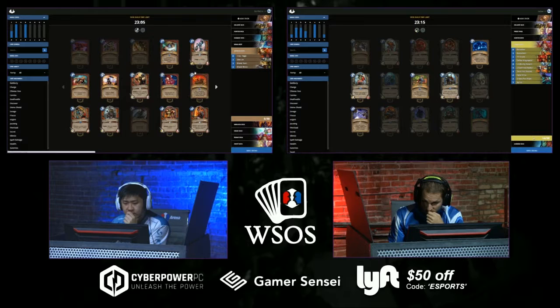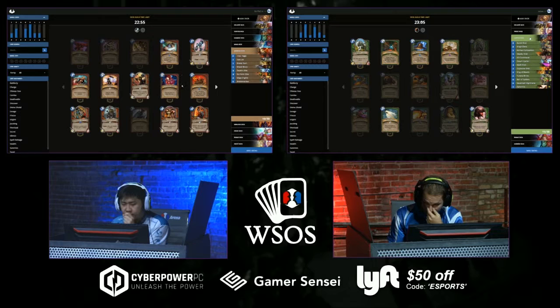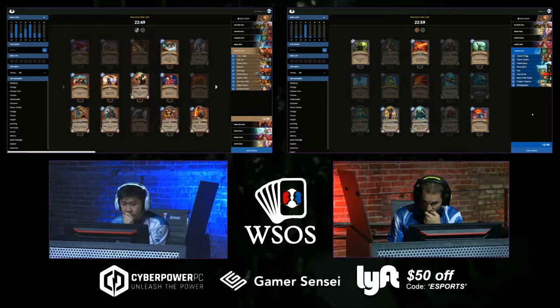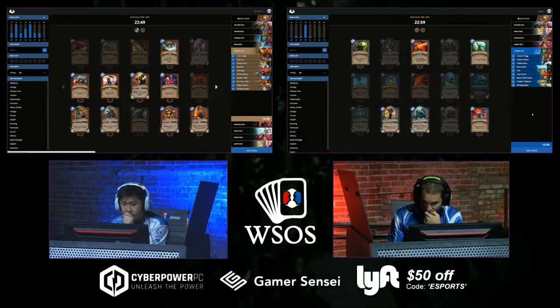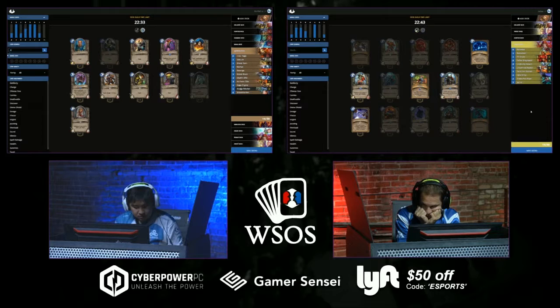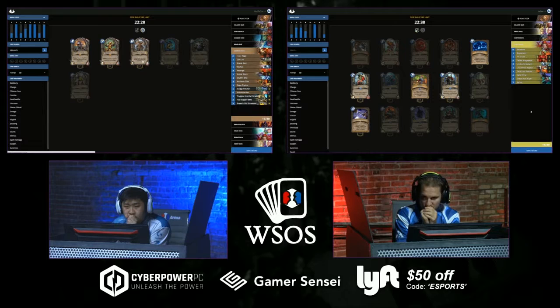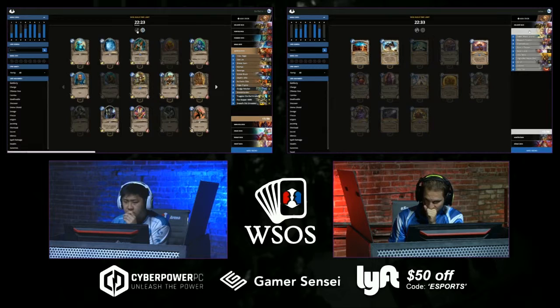It looks like Zelay is going to be deciding between five decks: Paladin, Priest, Hunter, Rogue, Shaman. StrifeCrow is still just building one from each class — still in the brainstorming phase. He has a pretty solid Warrior core with Shield Maiden, Deathbite, Shield Block, some Whirlwind effects — that's good stuff. Frothing Berserker is definitely a very very good three-drop. He's looking up Taunt — I think he's thinking about a Bolster deck.